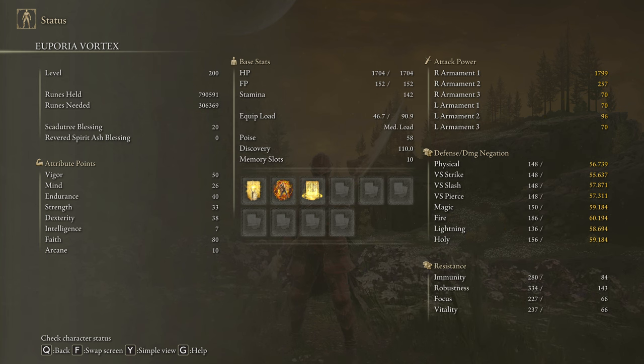To get the most out of this weapon we are going to use 50 on Vigor, 26 on Mind, 40 on Endurance, 33 on Strength and Dexterity, and 80 on Faith. Golden Vow and Howl of Shabriri are going to be our main buffs. As we have a very high level of faith we can use any other incantation that we find useful. I strongly recommend you use the Blessing of the Erdtree to counter the HP drain effect of the Bloodsucking Cracked Tear. Be sure to have your Scadutree Blessing on level 20 to deal the max amount of damage possible in DLC scenarios.